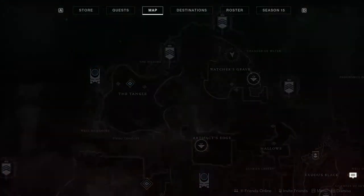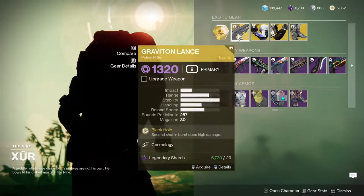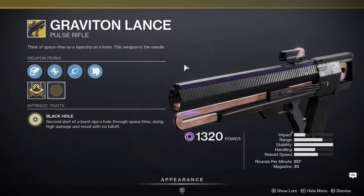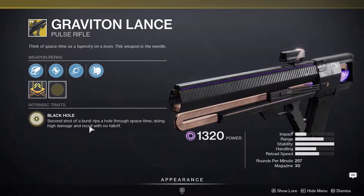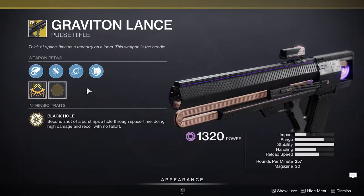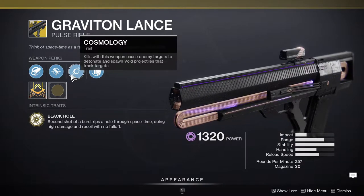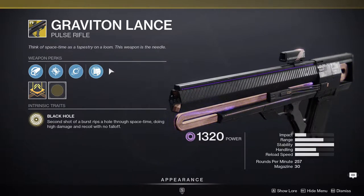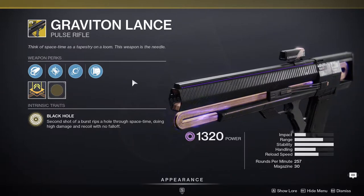There's a vendor in Watcher's Grave in Nessus currently selling Graviton Lance. It's a pretty good weapon — I have not seen anyone use it in forever. The second shot of a burst rips a hole through space-time doing high damage and recoil with no fall-off. The Cosmology perk causes enemy targets to detonate and spawn void projectiles that track targets. It's pretty fun — it's a pulse rifle even though it feels like a scout rifle. Highly recommend: if you don't have it, pick it up.